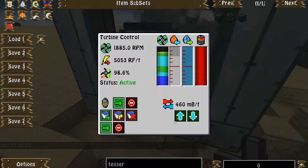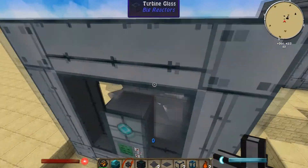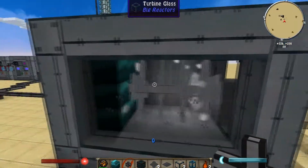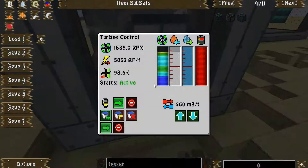This turbine over here is using 460 millibuckets of steam per tick. It's not 100% efficient but it's close enough, and it's outputting 5,000 RF per tick at 1,885 RPM. It's just a small reactor, 5x6x5, with four turbines and a single endorium coil.